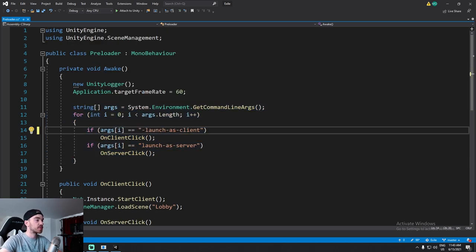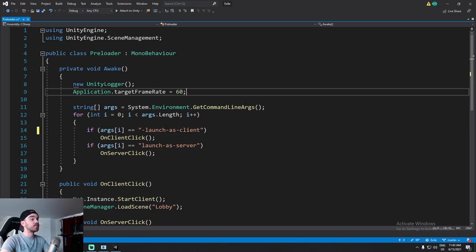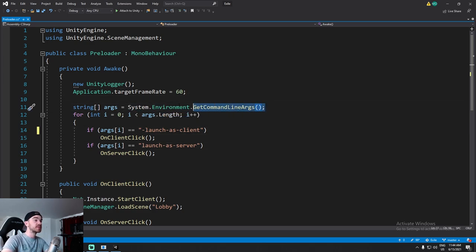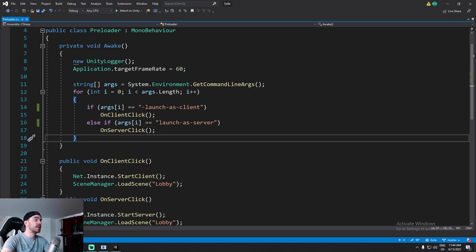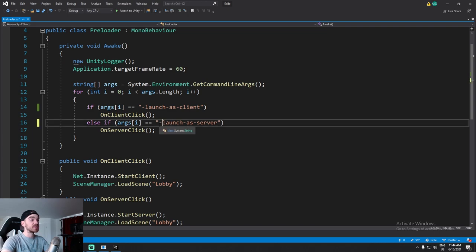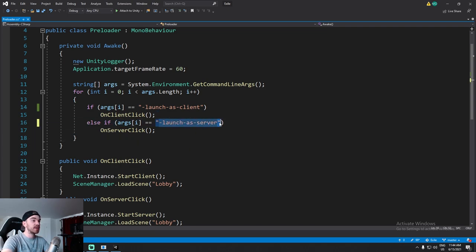If I find a matching argument that says `-launchAsClient`, then I trigger the client click. And if I send an argument that says `-launchAsServer` with a dash in front, then it's going to do the server click. I don't want both of these to happen, so I'll put an else statement.